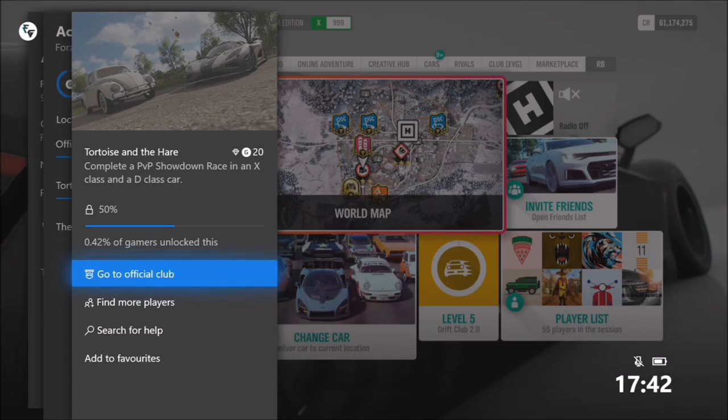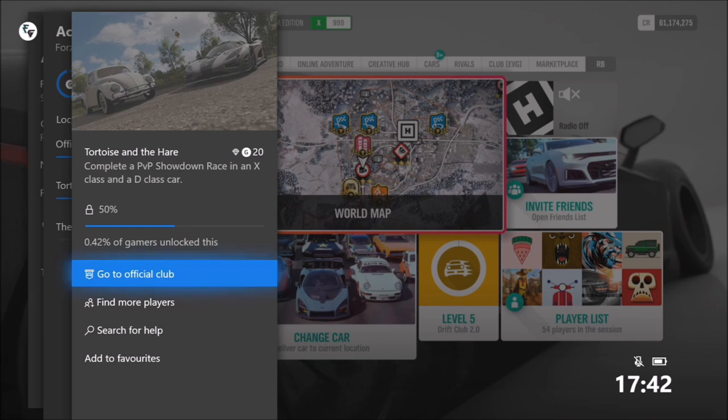Hello and welcome back to Everything Gaming. On today's video we're going to be looking at the very rare but very easy to get achievement called Tortoise and the Hare, which is worth 20 gamer score and only 0.42 percent of gamers on Forza Horizon 4 actually have this achievement. It's a nice and rare one — a great collector's want for people who like achievement hunting.